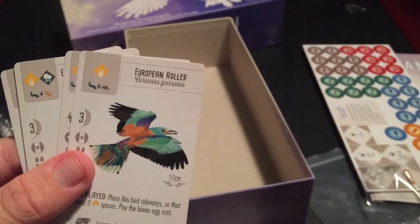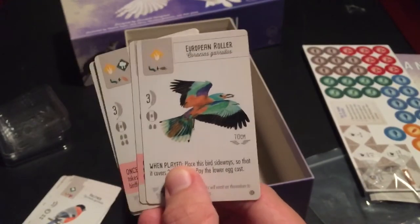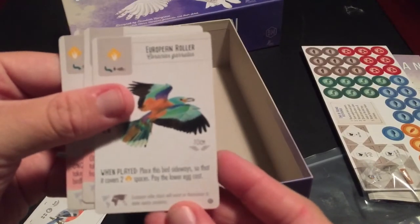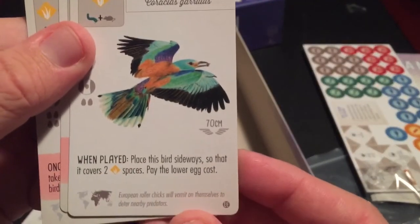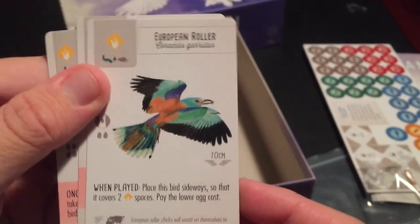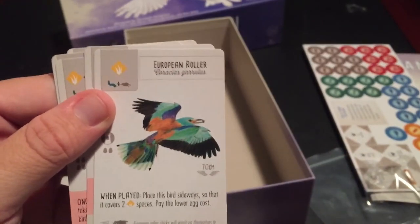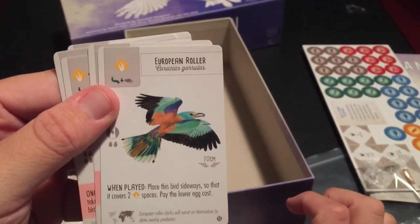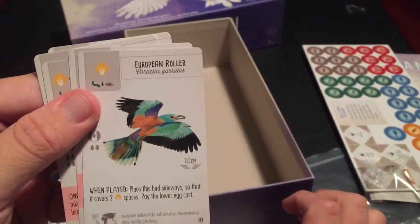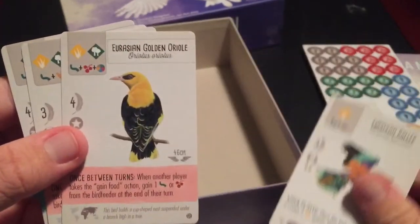Oh, I love rollers. Do you know why they call them rollers? Because they can actually roll in mid-flight — they're really, really cool. The European Roller. It's beautiful, too. They also live in Africa, so if they ever make an Africa expansion, I'm sure we'll see more roller species. And yeah, that's how they got their name — because they sort of roll. That's really cool.